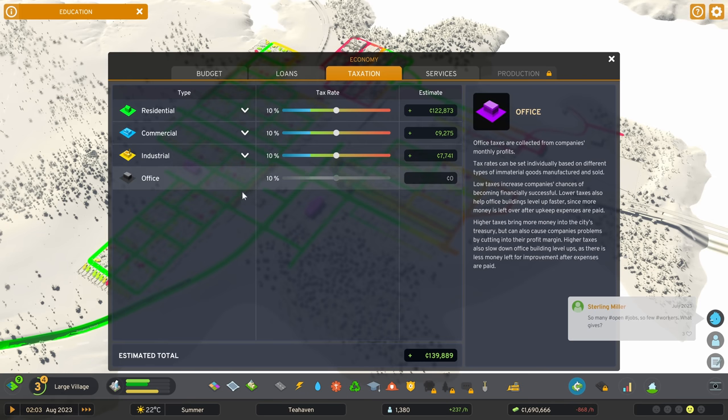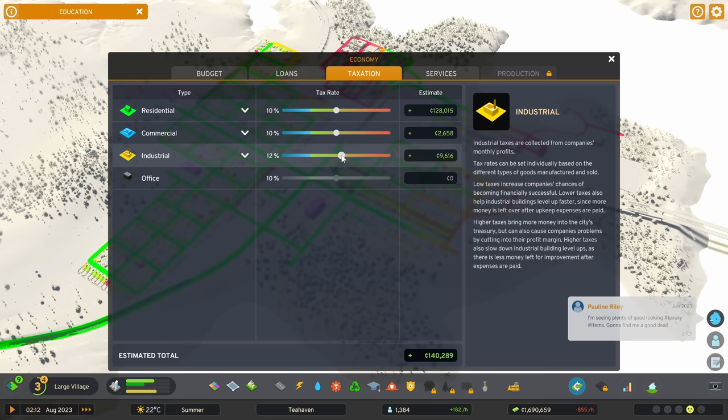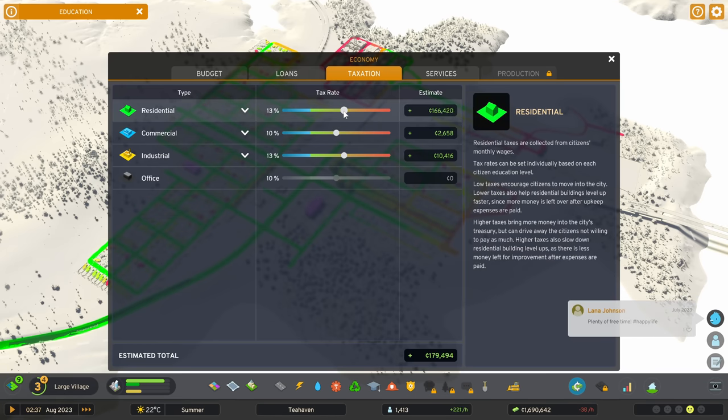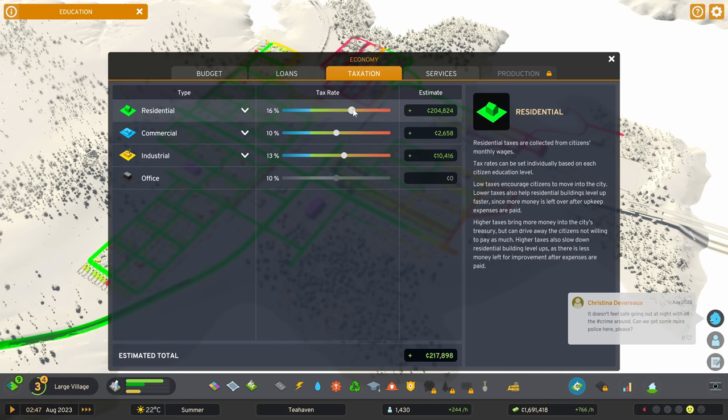Just a quick tip on taxation — you can directly affect your demand. If you up the tax rate on industry, you can see demand dropping. Or go the other way to encourage more. You can even subsidise certain things. I'm going to pop industry tax up to about 12 or 13, then drop it a bit. For residential, we can pop that up — we're getting loads of demand for low residential. Even at 15–16%, there's still demand. Commercial has no demand at the moment since we've got lots of commercial everywhere, so I'm going to pump that tax up as well.